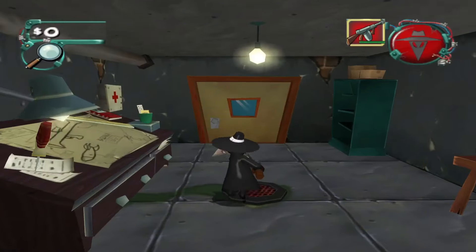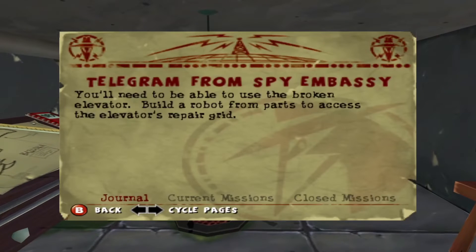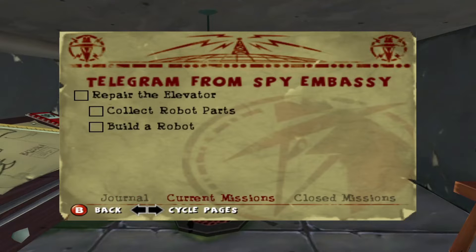I assume the actual objectives will pop up now. You'll need to be able to use the broken elevator — build a robot from parts to access the elevator's repair grid. Repair the elevator, collect robot parts, build robot.